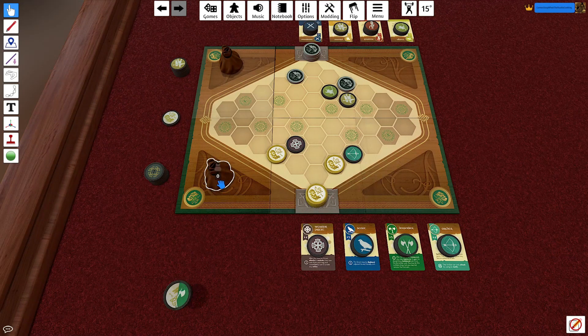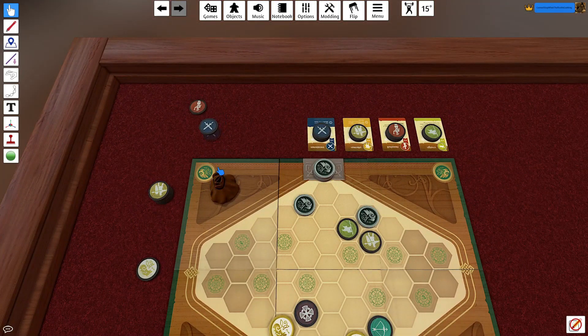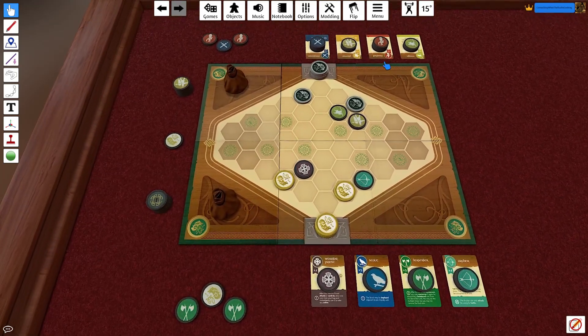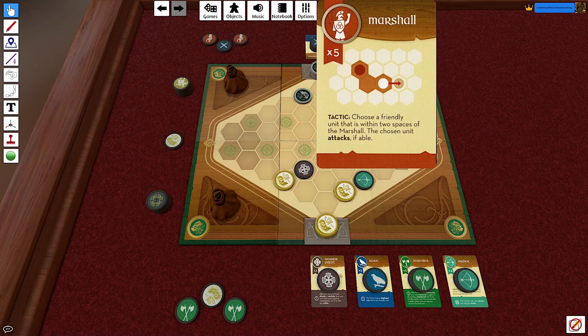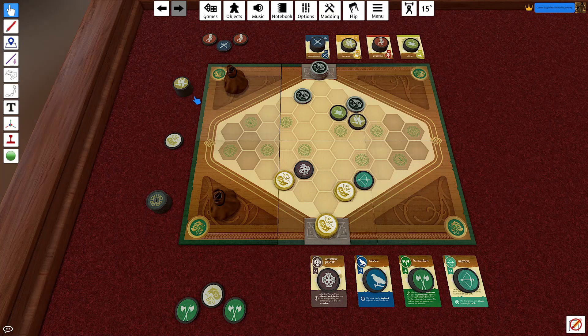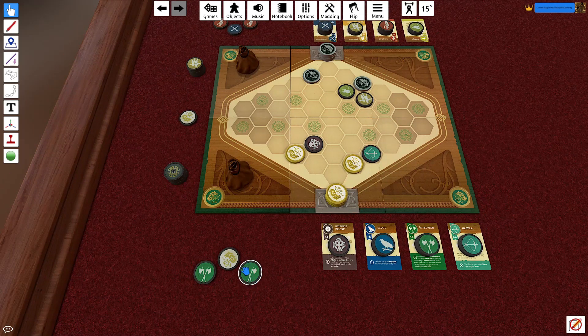We're about to draw and only get two Berserkers, which is okay. The opponent gets the Marshal, Swordsman, and Marshal again. The Marshal and Ensign have a lot of synergy — the Marshal can select a distant unit and have them move and attack. That's pretty scary, so I want to keep everyone far away from those two. It's my turn; I use a face-down action to deploy a Scout onto the board.